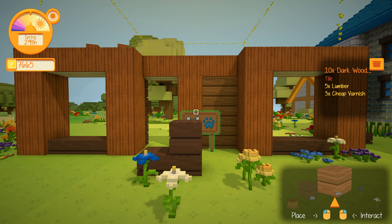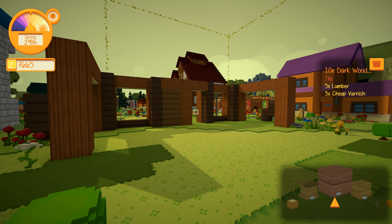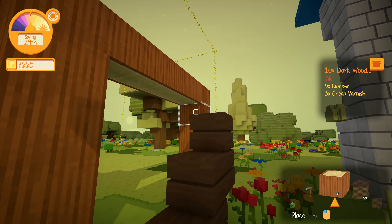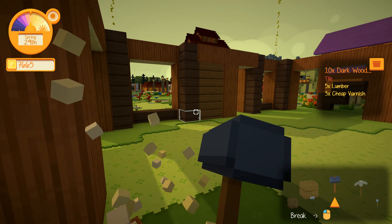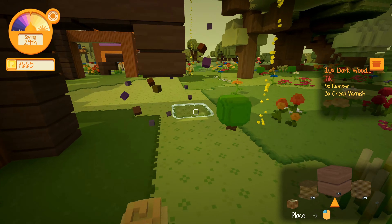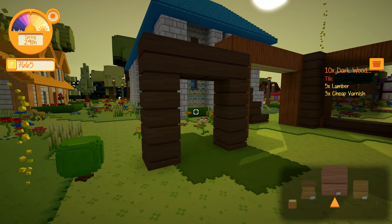Of course here we need the door frame. This doesn't look so good at the moment - maybe we change that later on. Now we could think about what we want to do in the back. We have this little corner here. Maybe we want to replicate that. Let's use the dark wood here. We have like a little shed with a smaller head probably, which can store maybe the food for the animals. So we could just make a flat roof on top of it.